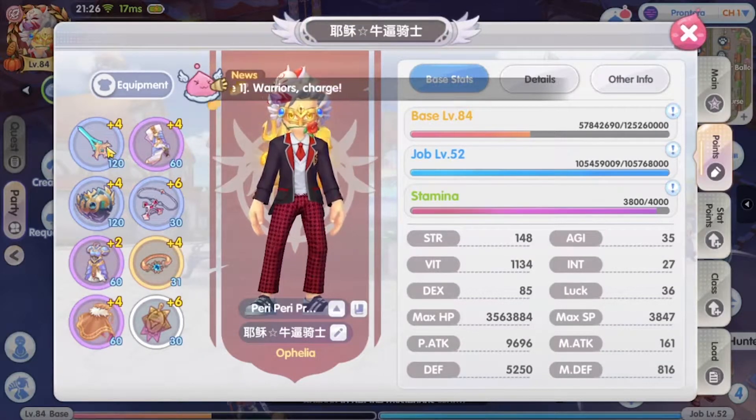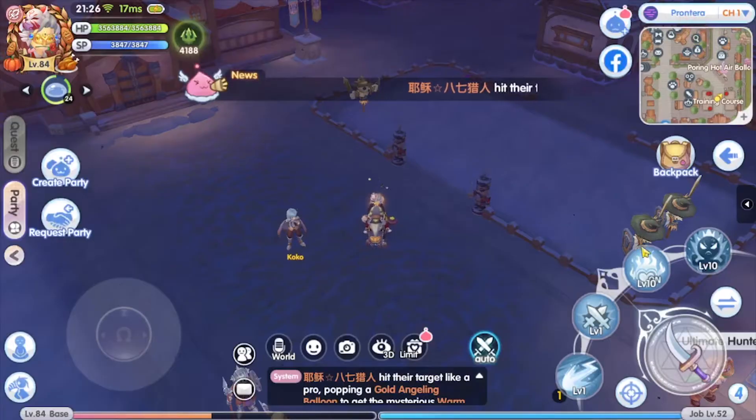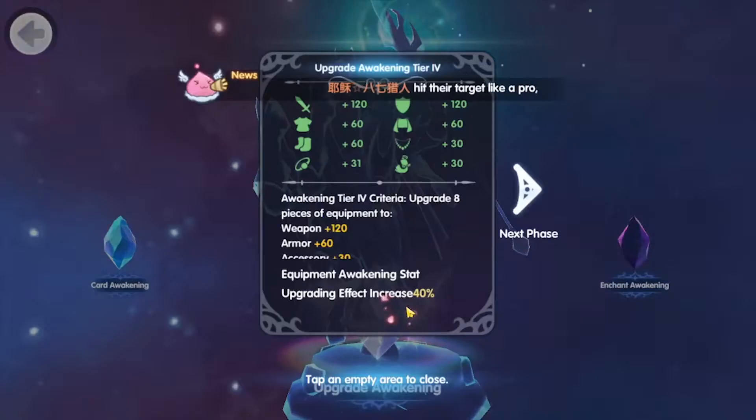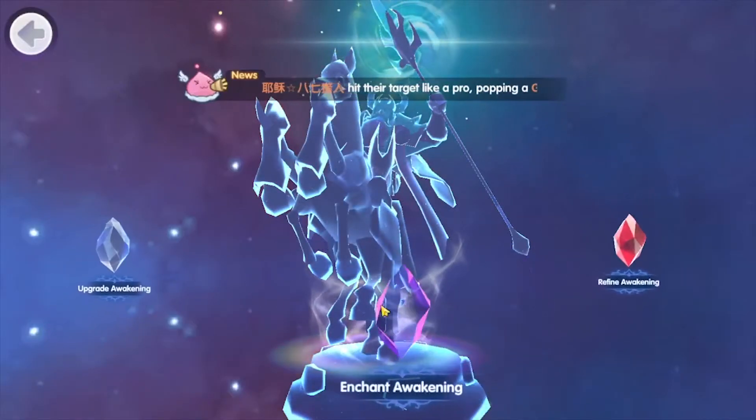My upgrade awakening is now level 4 tier 4 — weapons at 120, armor at 60, and accessories at level 30. While enchanting out all my stats, I managed to get my enchanting to level 3 on enchants and upgrade tier 4, enchant tier 3.